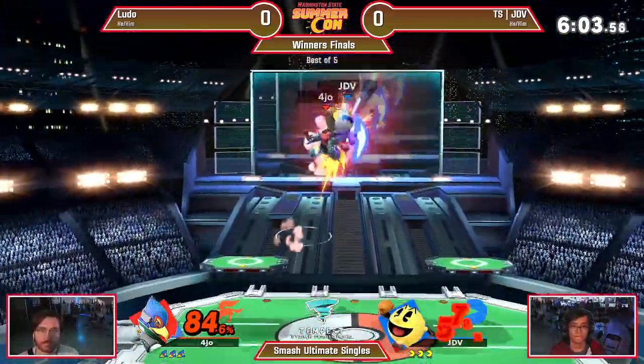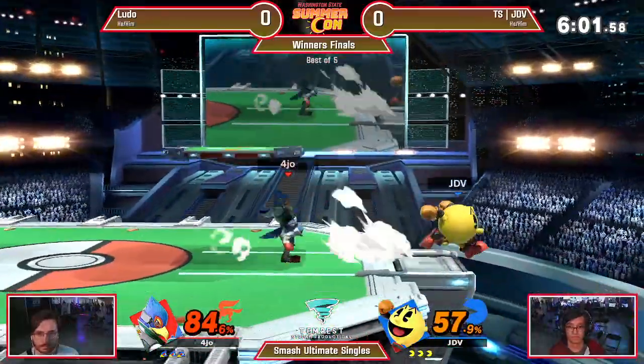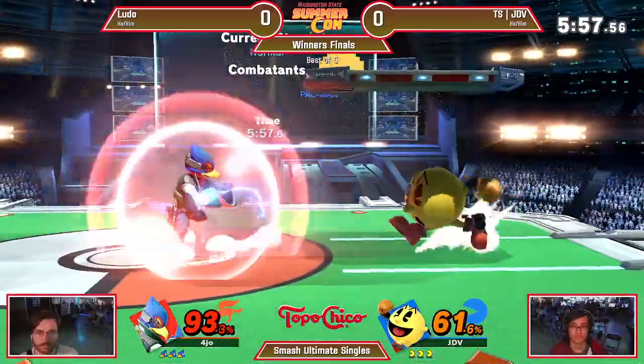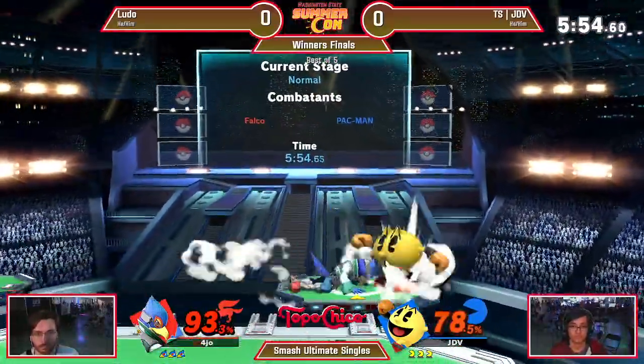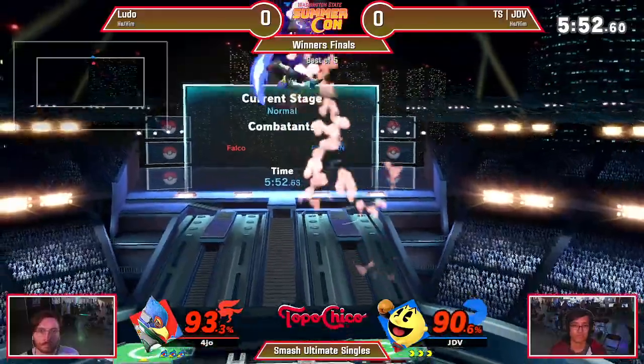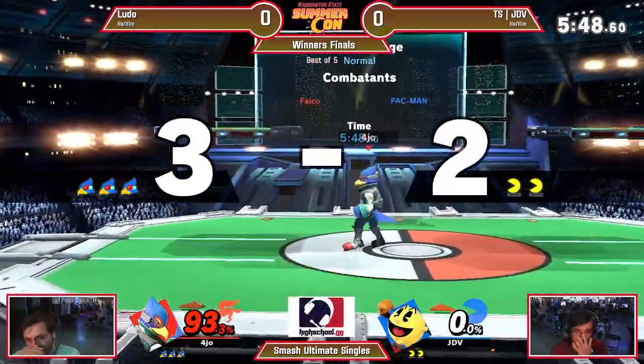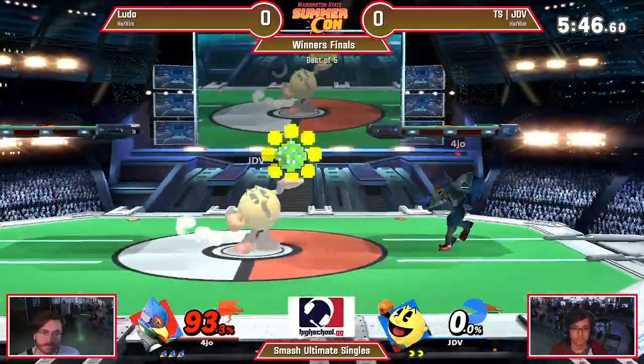Going for the up air strings. JDV tries to narrow out, but neither of them is able to connect. Right away we see Ludo putting on that pressure, not letting him charge fruits. Up throw up air — yes! Thanks to the stage positioning he was able to get that. That was such a beautiful sequence. I'm loving the laser use and the reflector use — it makes JDV have to stop and think about his fruit position.